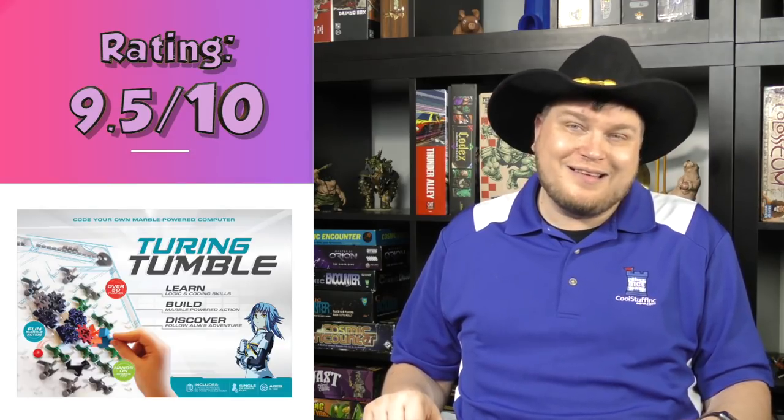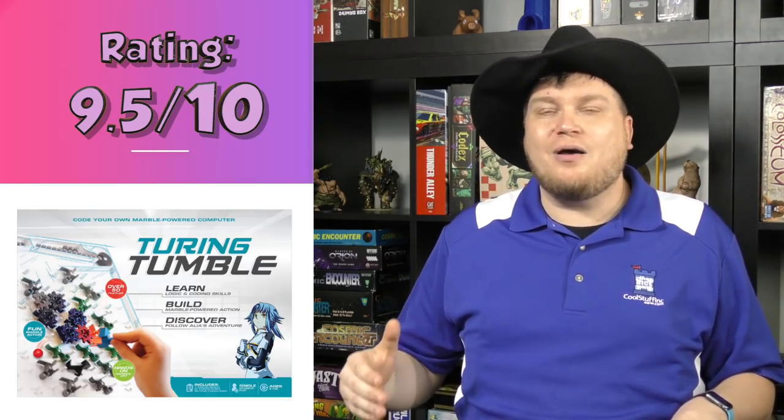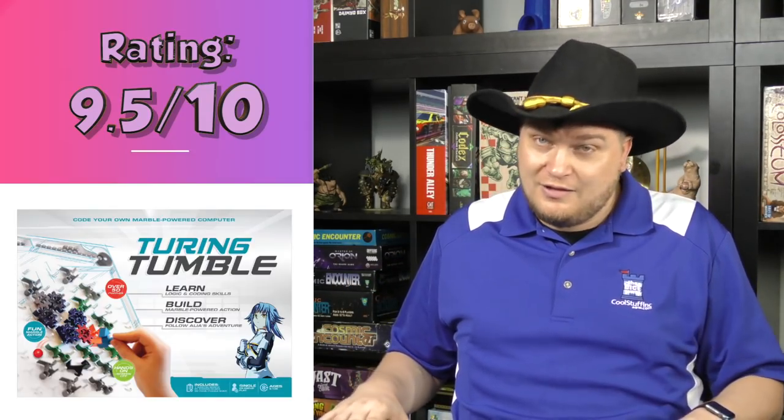And Turing Tumble — this is a fabulous puzzle-style game that also teaches you how to program, which is cool, and lets you watch marbles go down. It's amazing, a really cool production, and definitely one I recommend. I also did a preview of Critical Mass, which is fantastic and amazing, coming from the Arcane Wonders Dice Tower Essential line, releasing at Origins this coming week and then hitting stores in July.